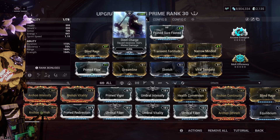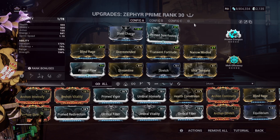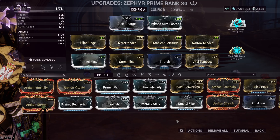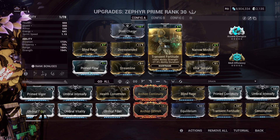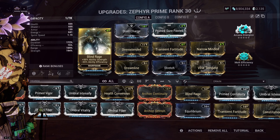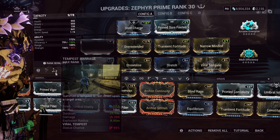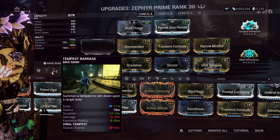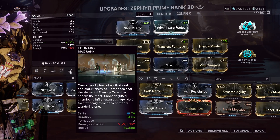Steel Charge for more melee damage. Prime Sure-Footed because nobody likes being knocked down. Now, this is where the build can be adjusted to your needs. If you don't have Arcane Energize, you can throw in Equilibrium instead of Transient Fortitude. You don't even need Blind Rage that much — the only reason it's in there is for maximum damage. But if you remove it, the energy cost drops from 30% to 17%, so you can be more energy efficient.